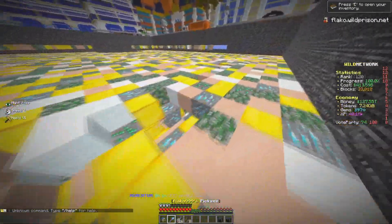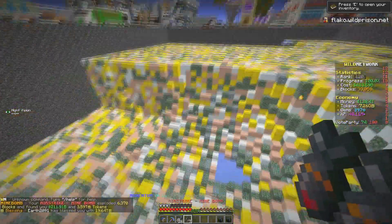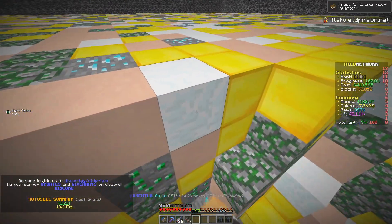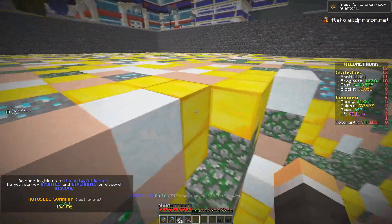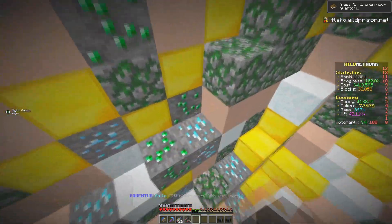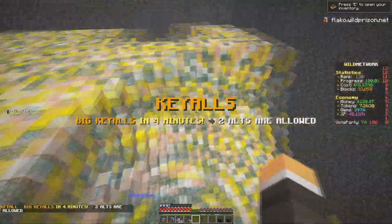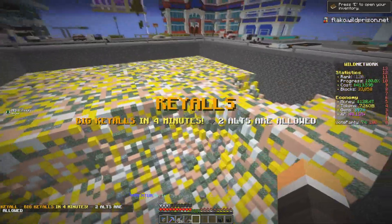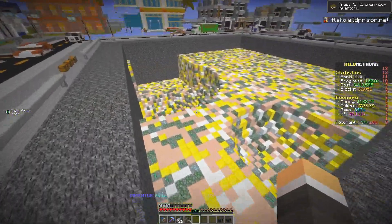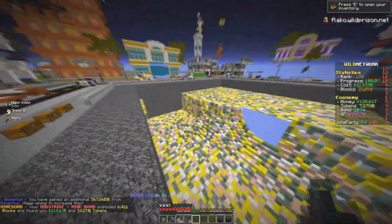Alright ladies and gentlemen, here we finally are. As I already said, today we are working on our mine and you guys can check it out on the server. For now we are having all of those blocks going on: we are having snow block, gold block, moshi cobblestone block, emerald and diamond block — and that's pretty much it. Today it is time to go ahead and try changing all of those blocks because it started getting a little boring and we need more money on the server.